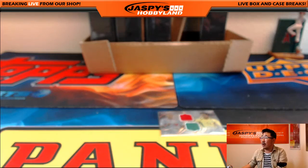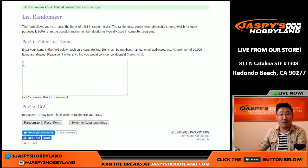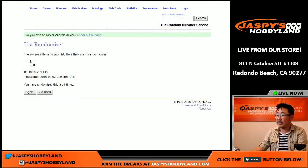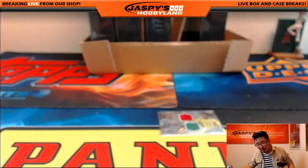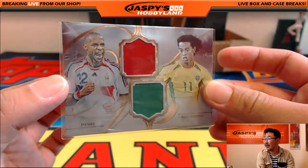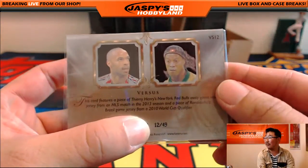And the next one will be the Thierry Henry Ronaldinho two-color dual relic. Once again, five times. After randomizing, it sticks with R — and that's for John. Nice Thierry Henry relic and nice Ronaldinho relic — number 12 out of 49.